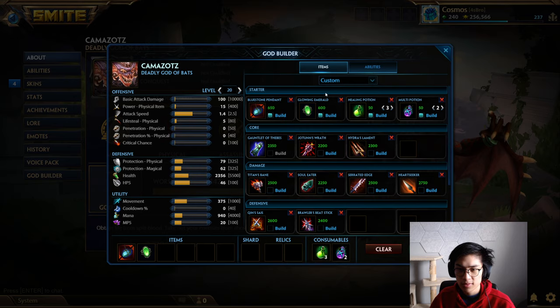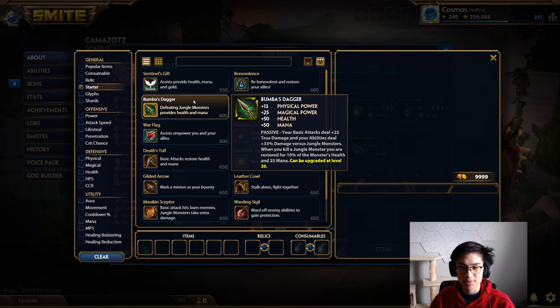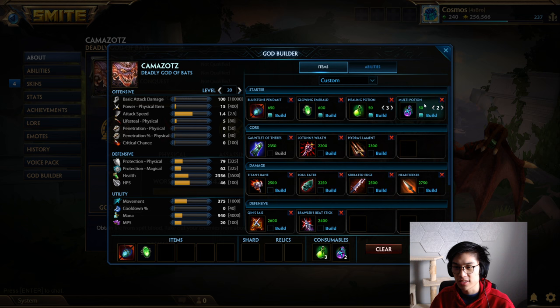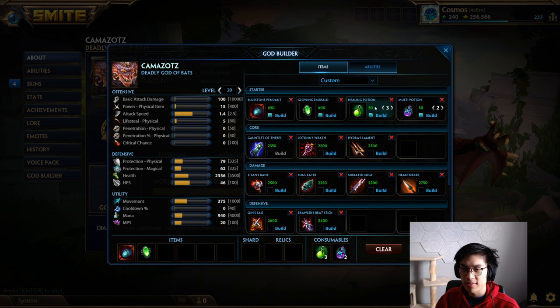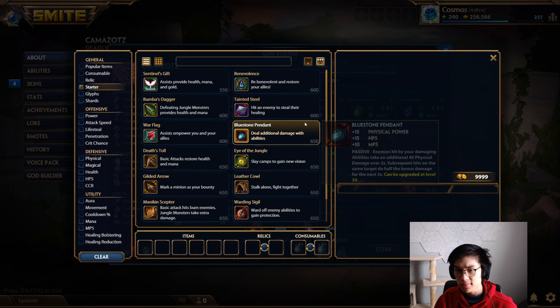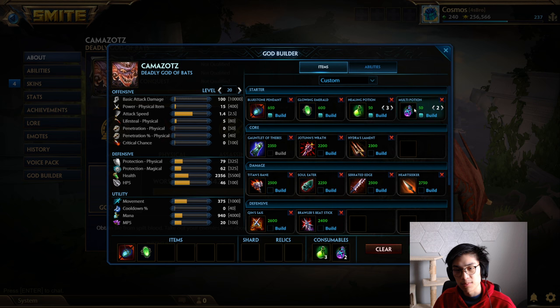The starting build is Bluestone, your T1 Thebes, and then a bunch of potions. Axe and Bluestone both cost 650 gold, so you can get five potions. I personally prefer health pots and multi-pots. Between the HP5 from Bluestone and the MP5 from the blue buff, I find mana pots aren't as necessary. You've got 25 HP5 built in right at the start between Bluestone's 15 and Glowing Emerald's 10, which gives you solid sustain.